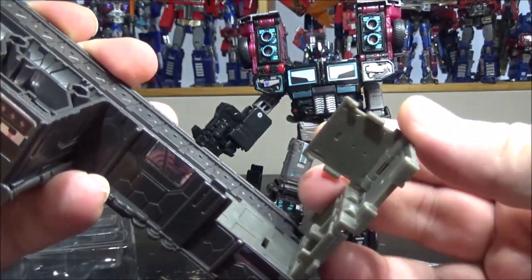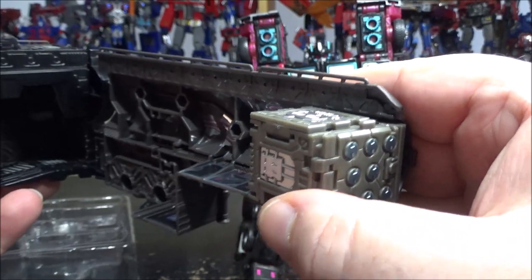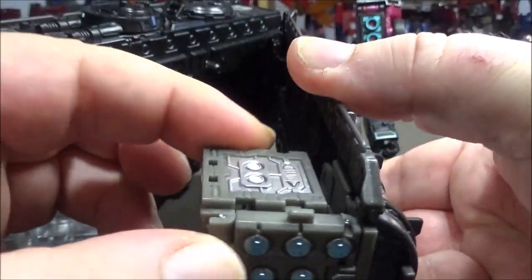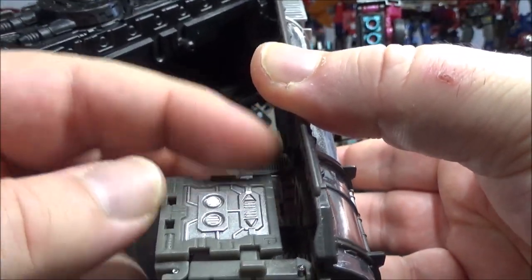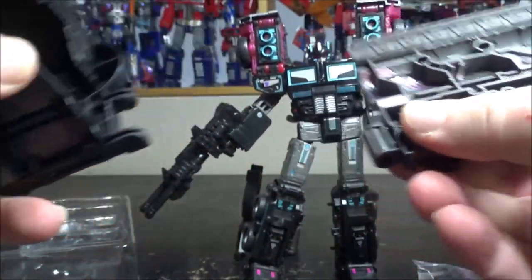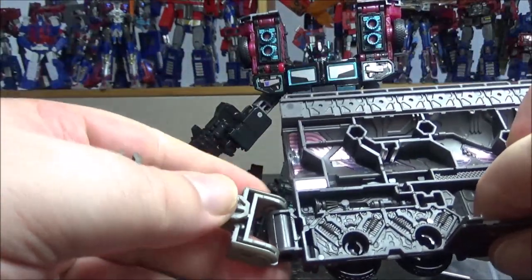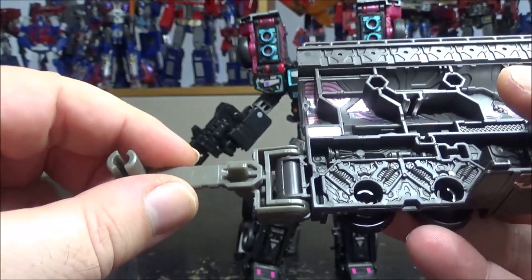When you want to open the missile launcher, you open this up, flip this in, tab it in, and there you go. The problem is there's a gap right here so you can move the missile loosely - it's not cool, not great. This doesn't peg in too perfectly either, so it's really bad execution. It still works, and the missiles have some nice metallic paint, but you have part-forming where you have to disassemble pieces every single time you transform.